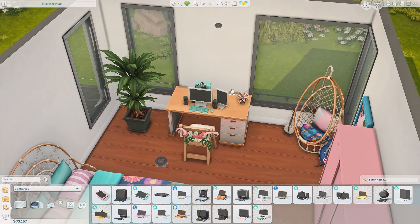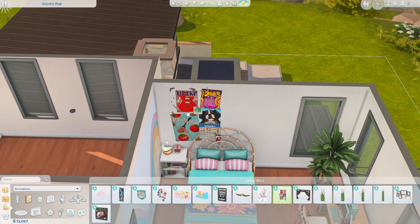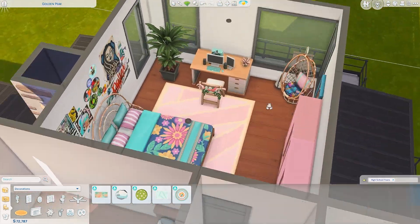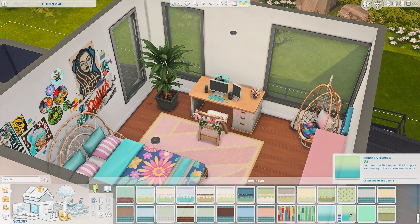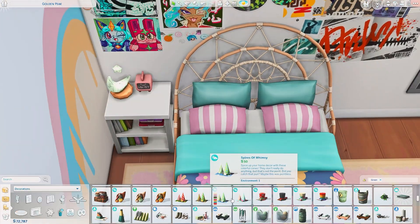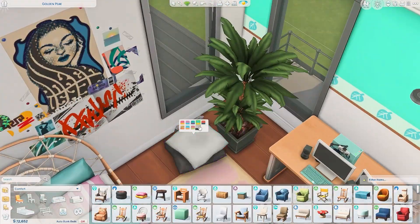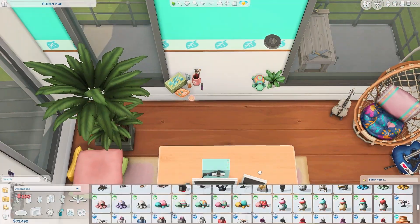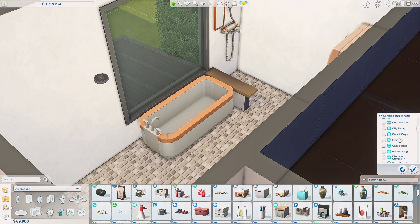We're working on the teen daughter's bedroom now — just having fun with this one. They like the colors blue, pink, and green, and I think this bed pretty much sums up their favorite colors. I'm pretty sure yellow wasn't one of the colors, but blue, pink, and green were. They also don't like black, which I was basically like 'that's blasphemous.' Can we also appreciate this bed swatch though — it's so cute, definitely giving me summer vibes.